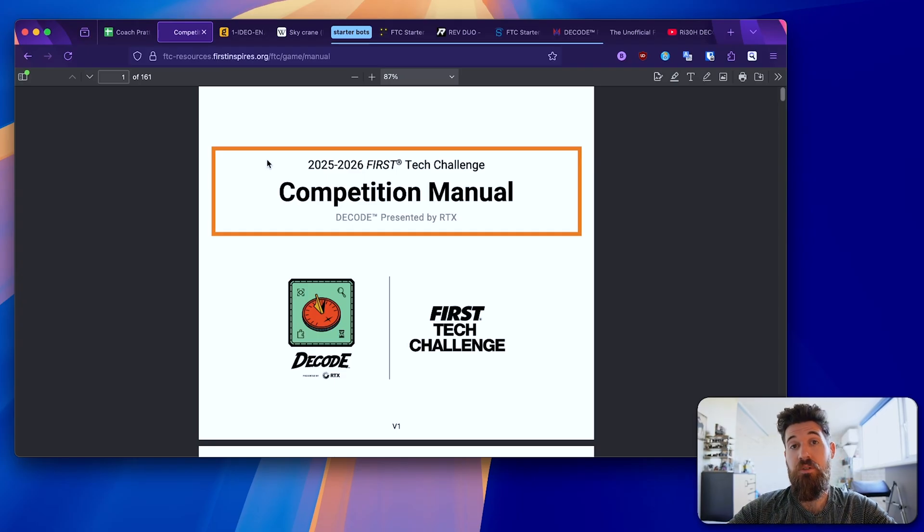I also have a video down below that describes how that works. After you've read through the manual and you understand how to score points, what's legal and what's illegal, and have a better understanding of how to play the game, now we can start actually strategizing — this is where we go into the brainstorm phase.